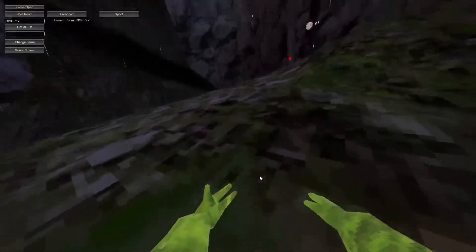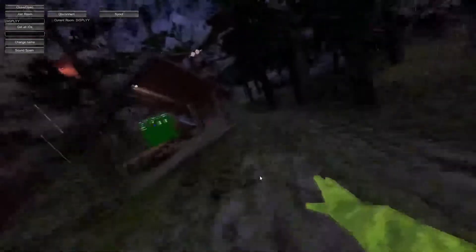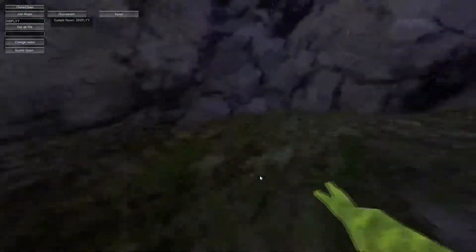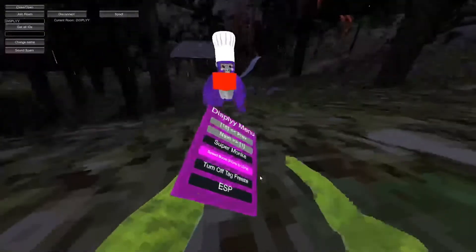I'm gonna show you that menu. We have super monkey, just a normal one. Speed boost — you press this grip and you go quite fast, and then you press this grip again and you go a bit slower. So you have two kinds of speed.